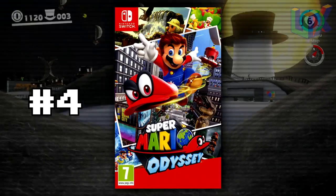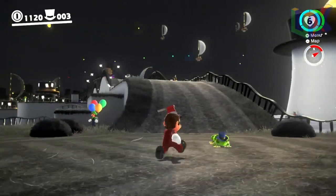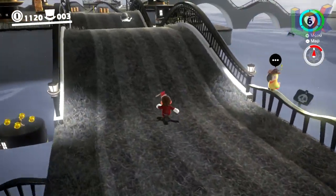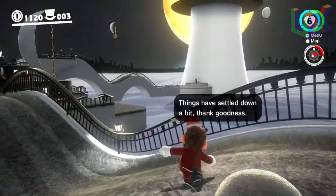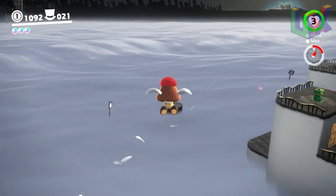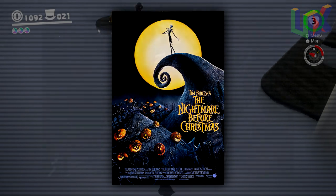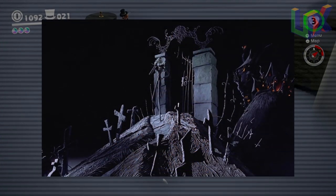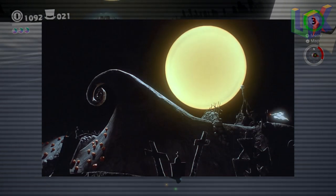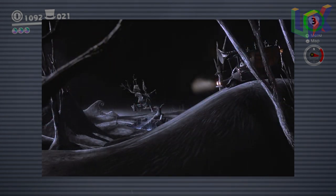Number 4: Mario Odyssey — Cap Kingdom. When first playing this stage, I'm sure a lot of people thought it looked familiar. The landscape, with the fog along with the color tone and this big moon, I can't help but think about The Nightmare Before Christmas. You can find pretty much everything we mentioned on just the cover alone, and when you watch the movie you get some more shots that also have a familiar look. Nintendo might not have done it on purpose, but Cap Kingdom has the same look and feel as The Nightmare Before Christmas.